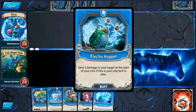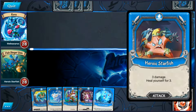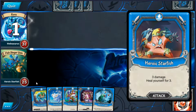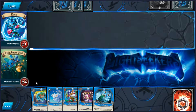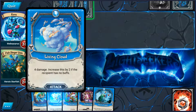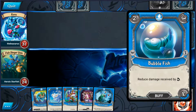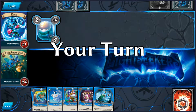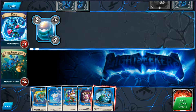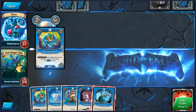Okay so Electro Hopper — always nice to see at the start. We can just get this out early and start chipping away at our opponent. Of course right now he has no buffs in place. It might be a good idea to play Living Cloud. Bubblefish is going to slow that down a little bit. We're not going to bother with Living Cloud or Electro Hopper right now as they would be negatively affected by Bubblefish. Instead we're just going to throw in Hurricane Spirit.